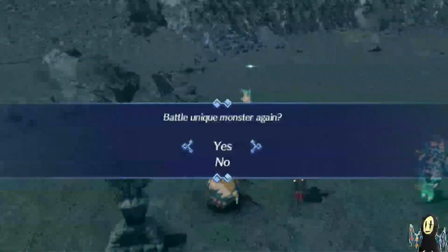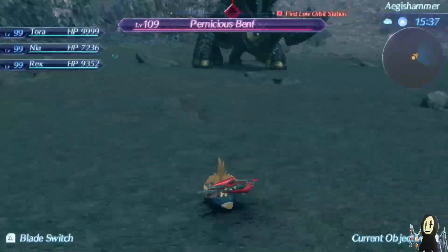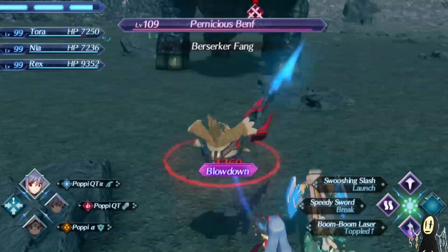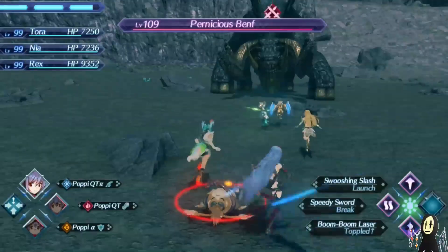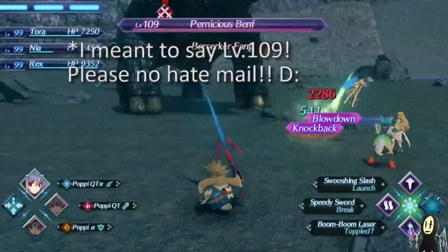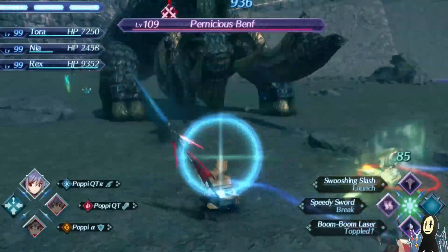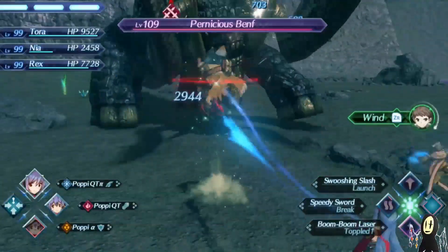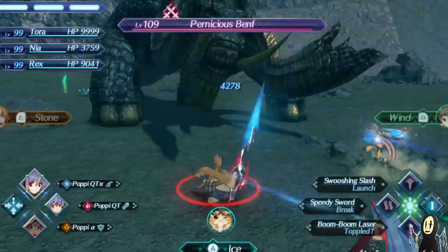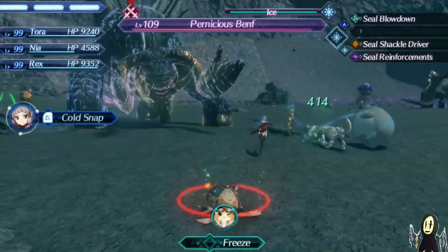So here we are at the demonstration area. This is the Aegis Hammer over at Temperantia, and this is Pernicious Benf. This guy is quite annoying because he can CC you to death. He has tons of HP, clocking in at a whopping level 189. The main thing you'll want to know about this guy is that you are very much on a timer. The lower health they get, the more treacherous they become. But the good thing about this setup is that it's actually fairly easy to build elemental orbs, and that's going to be the key to winning this one.